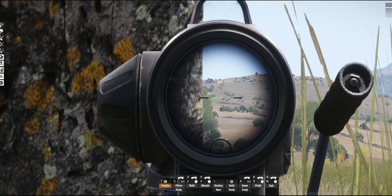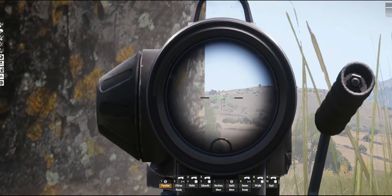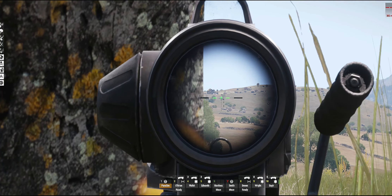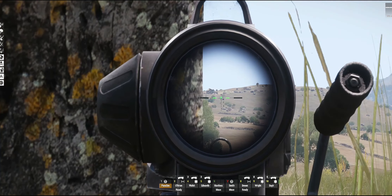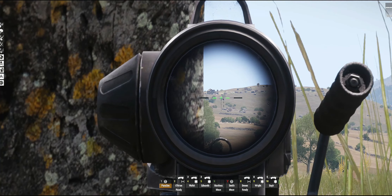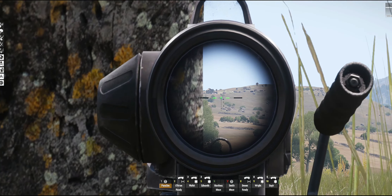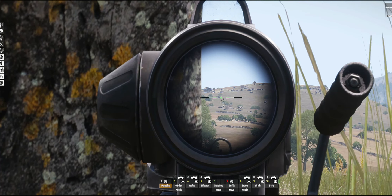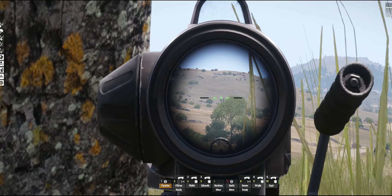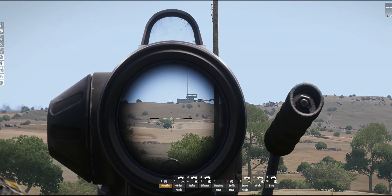Okay, Team Red, let's go. Seven, move to grid zero nine five one three six. Keep your head down, mate. That's a little bit high — bring it down a bit. Six fifty. Down. Right, got him. Move up as well. Six, move to grid zero nine five one three five. He's down.